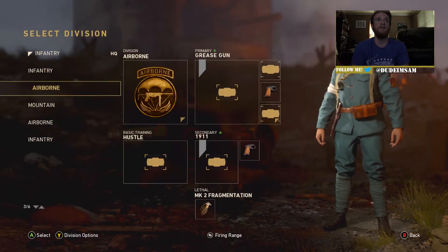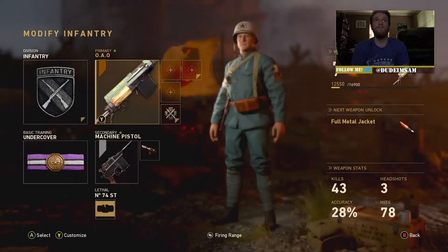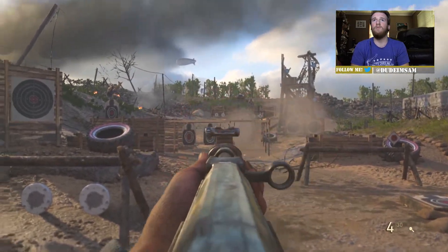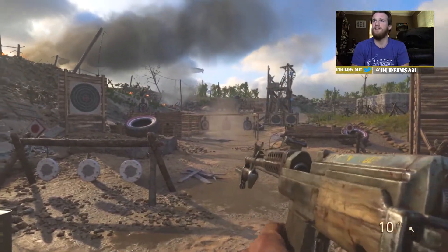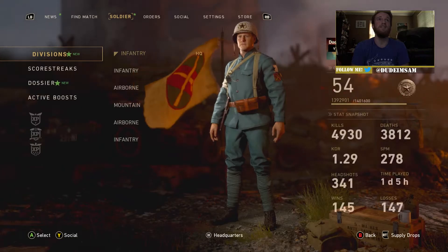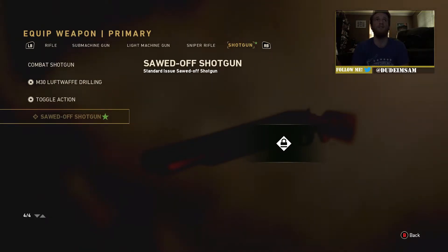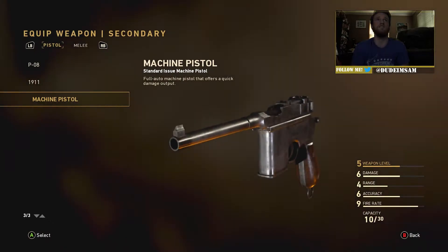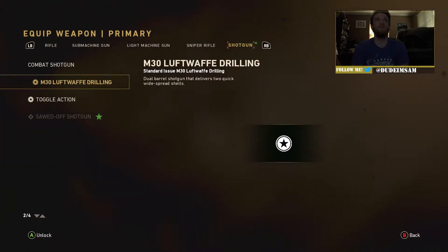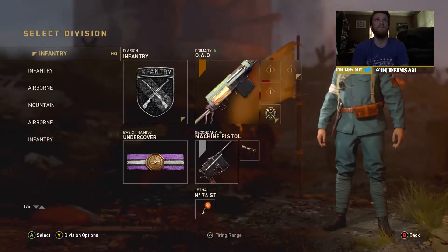Let's go back over to our soldier. We'll do infantry — so we got the SVT-40. We have this one so this should be our soldier now. I like the M1 carbine better than this; it feels like it does more damage, but still — that's pretty sexy. Let's see what else we got: some machine guns, nothing. We got the sawed-off shotgun but it's locked. How do you get a bazooka? I don't even know how to equip the bazookas.